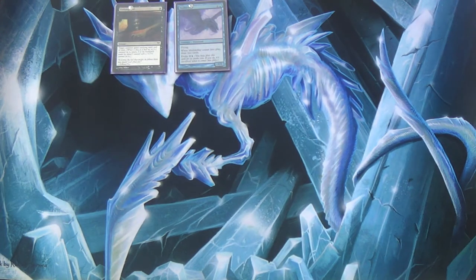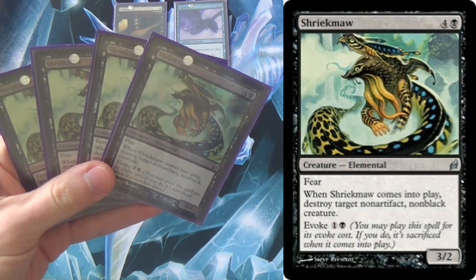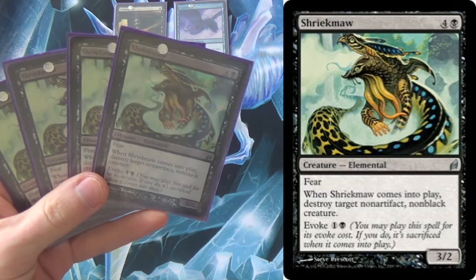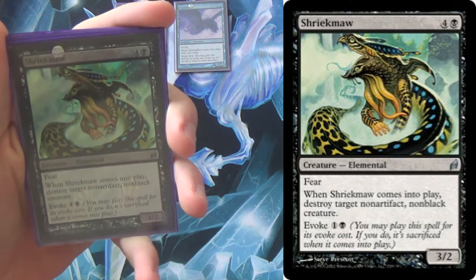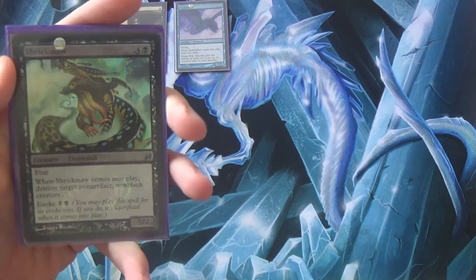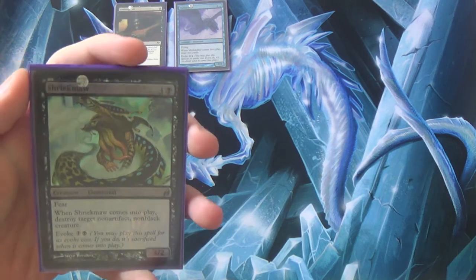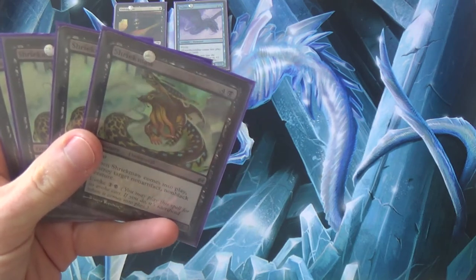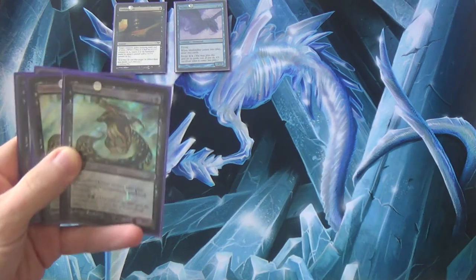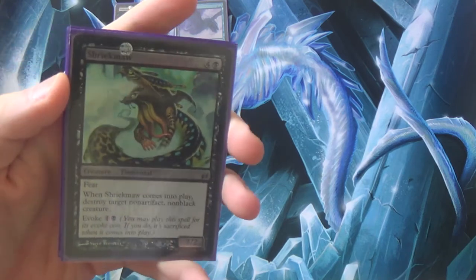The next one is either awesome or does nothing — this is Shriekmaw. It has fear, which is basically intimidate for black. When it comes into play, destroy target non-artifact, non-black creature — it's a sorcery-speed Terror. If you use Undying Evil on it with the same trigger stacking, it will destroy two creatures and you get a 4/3 with fear. However, it does nothing against Affinity — like, actual nothing, except maybe kill your own Mulldrifter, so be very careful there. It is not unblockable against Affinity either.